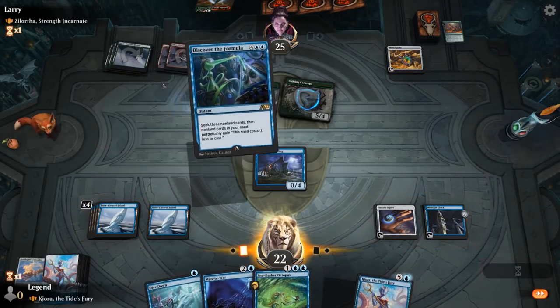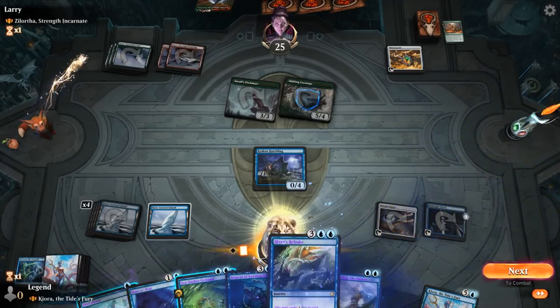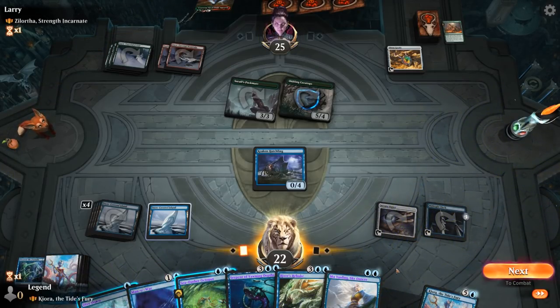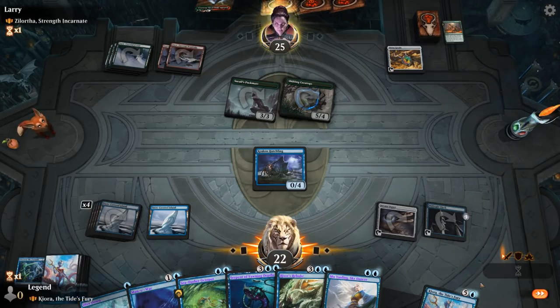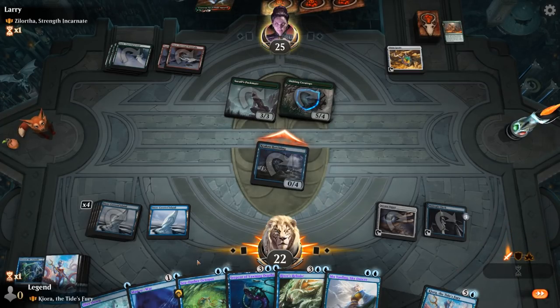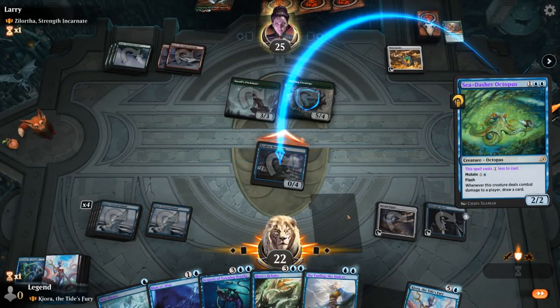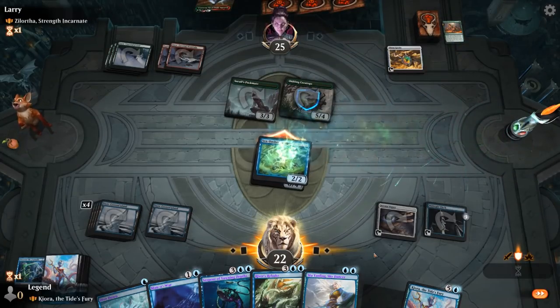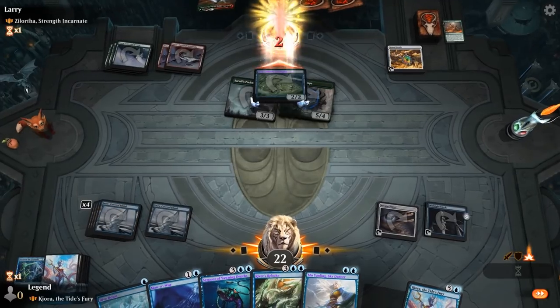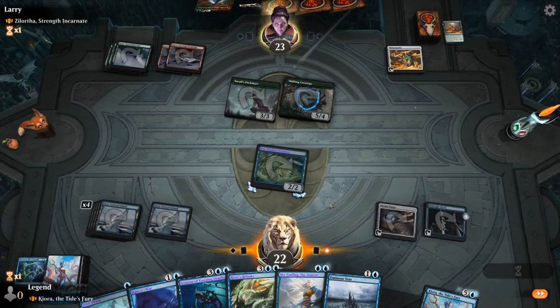There's my River's Rebuke, and I could still mutate for one mana. It also combos well with our Serpent here, making Octopuses unblockable, so that can keep attacking and generating card advantage.